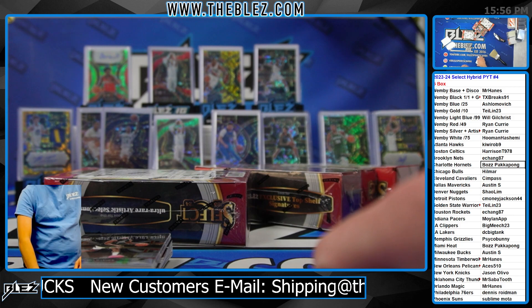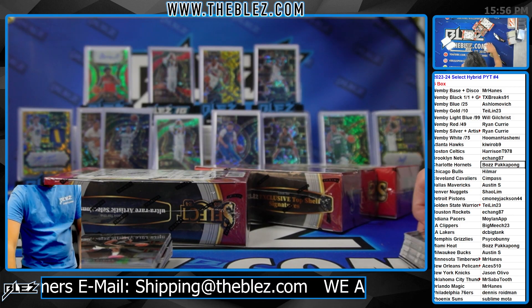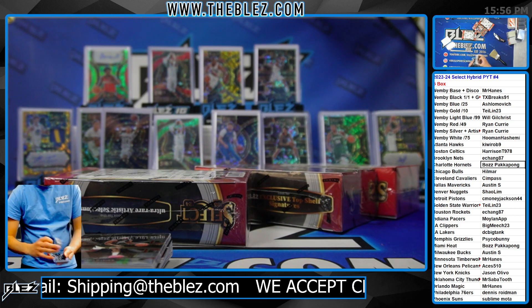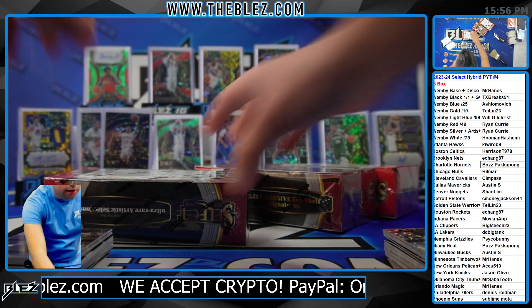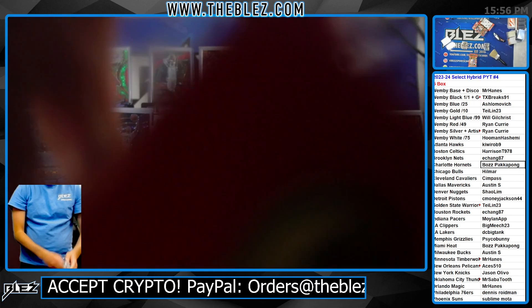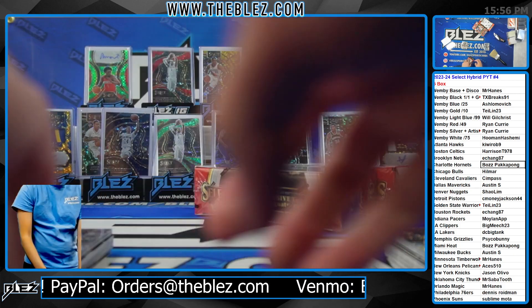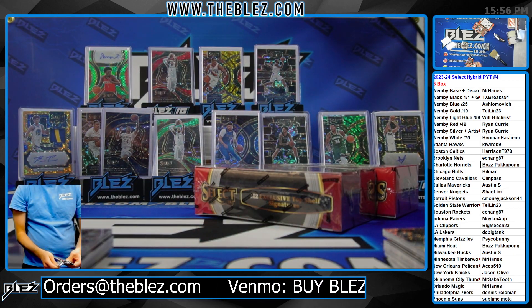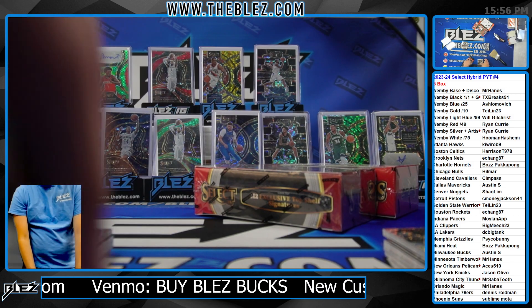We'll start having other stuff on the screen soon. No one panic. Let's see the green. Hybrid's going to stay until it runs out, but we'll start having other stuff on the screen, like Select Hobby, Select FOTL. I see an FOTL full case color. It's getting close. Get that on the screen — here's an FOTL full time.